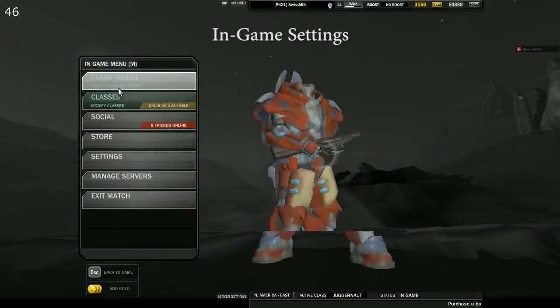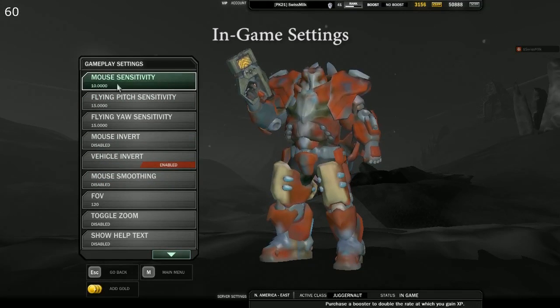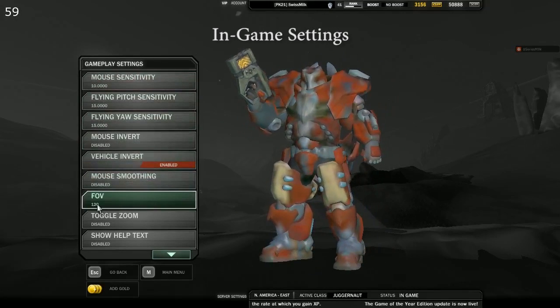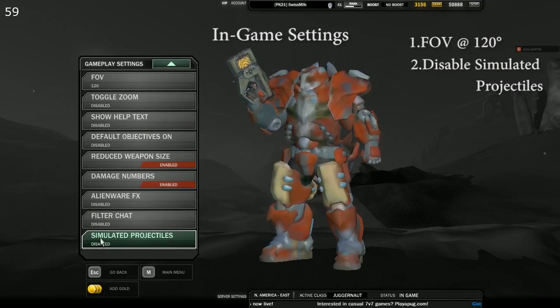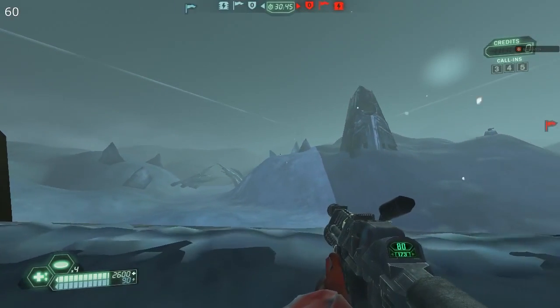This is where you change your in-game mouse sensitivity. I run at 10, but that's only because I use a very low DPI of about 400. You want your field of view to be 120 degrees — it defaults to 90. And if you haven't watched my other videos, you want to turn simulated projectiles off — disable that.